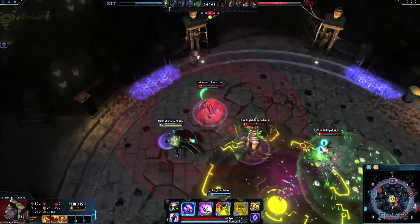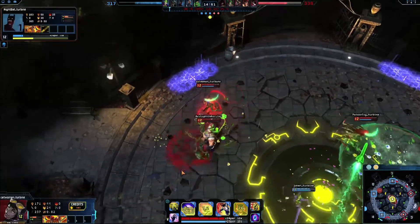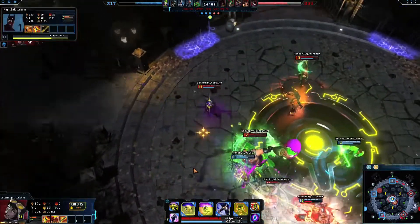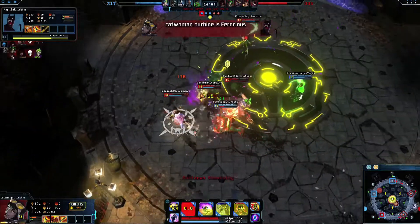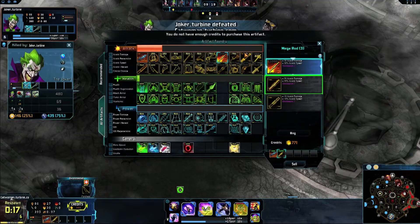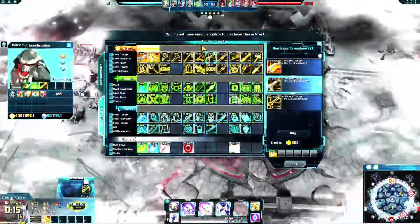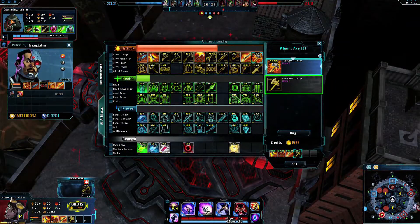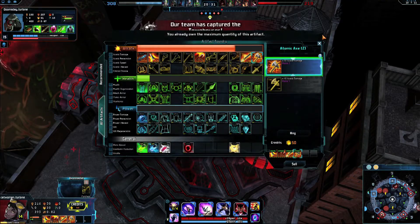Catwoman plays best when building attack damage and utility, especially because on-hit effects are applied by Whip Strike. For early sustain, pick up Nil Weapon. Buy Soul Taker Katana for even more lifesteal, or Lobo's Chains for a chance to slow enemies. If an enemy builds armor, Atomic Axe and Coda Blades are strong counters.